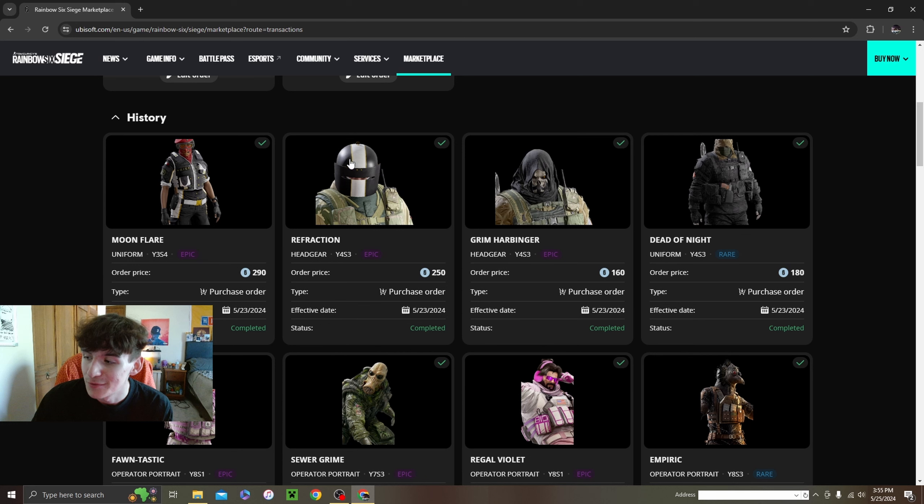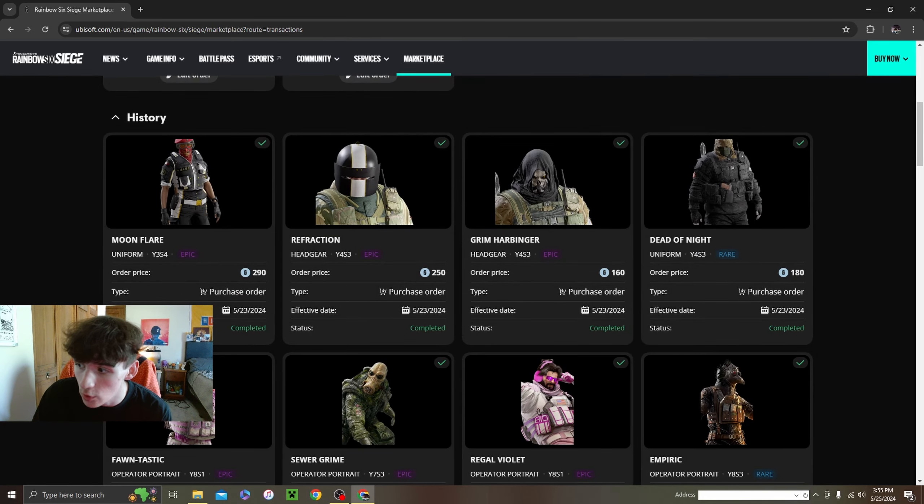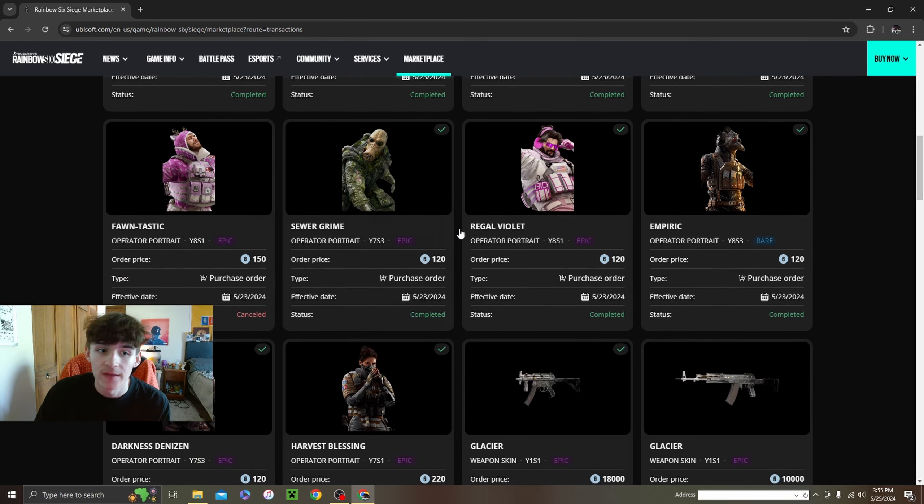Tachanka — speaking of not using operators — the headgear is pretty clean. Then this is 340 credits and one of the best headgears in the game for Kapkan: the black with the skeleton is so tough. You've got to go cop that if you run Kapkan at all — it's like 300 credits. Then obviously we copped some operator portraits.